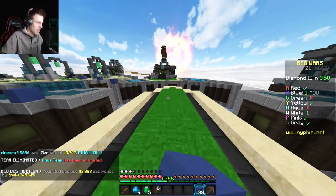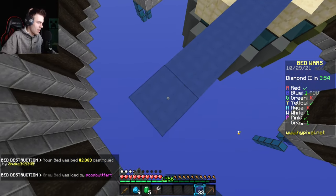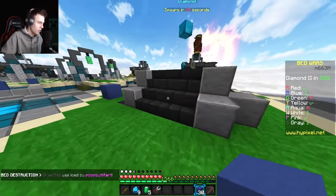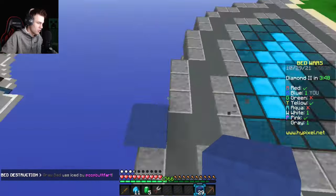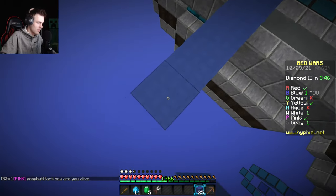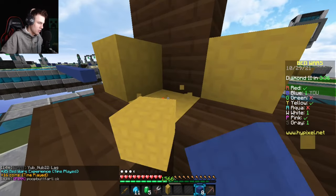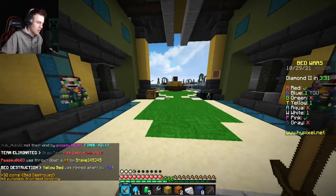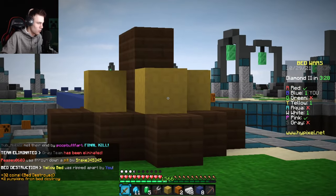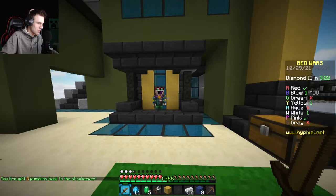There goes my bed to yellow. I'm going to head to yellow's base and break their bed since they're all the way at my base — so they're kind of far away. I should have enough time and enough blocks to get over there. Let's try to get to their base and break their bed. I don't know what this bed defense is — why did they make it so I could break two pieces of wool? Doesn't that defeat the point?